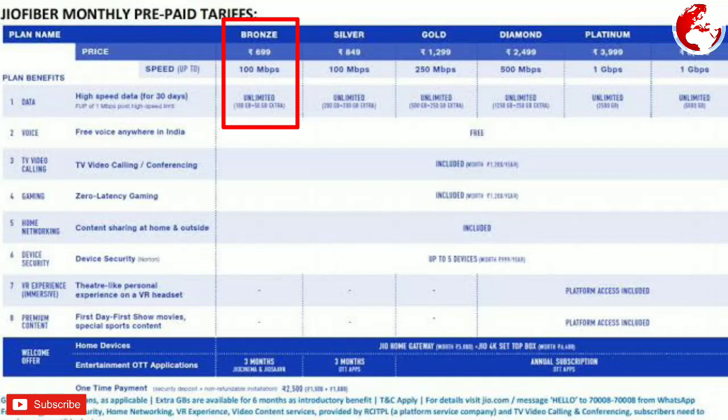With the Bronze plan, you can get 100 Mbps speed. With the Silver plan, you can also get 100 Mbps speed for high speed. On the other hand, you can get 200 GB plus an extra 200 GB of data.